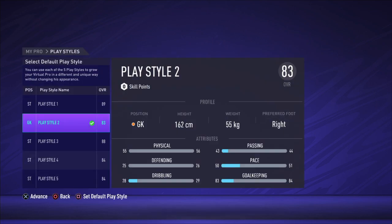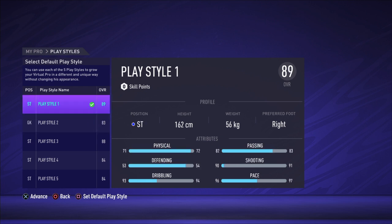Now go to your player growth again and pick the playstyle you want your goalkeeper pants to be applied to. For example, I want my goalkeeper pants on my first playstyle which is striker, so I'm going to pick that and go back to the menu.